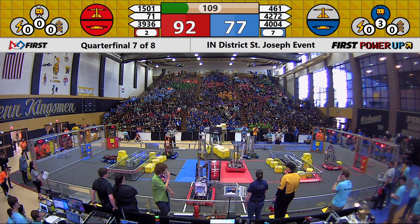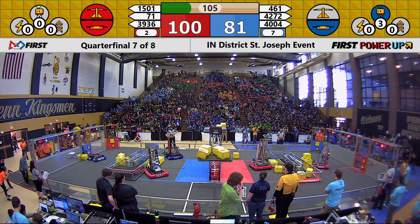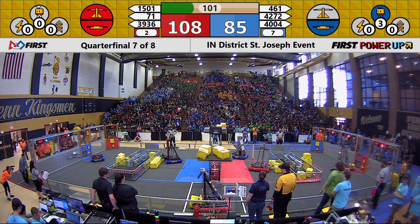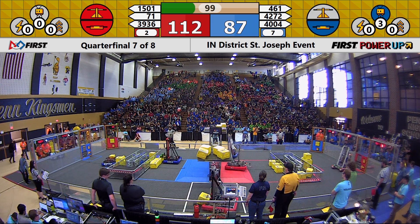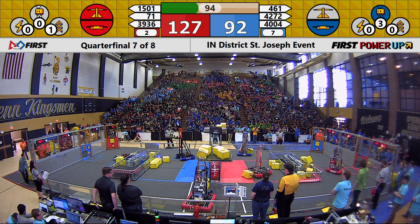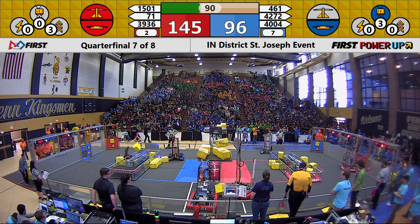461 just barely dropping their cube. A power-up activated from the Blue Alliance — that's Levitate, giving a team a 30-point boost at the end of the match. 461 taking a cube. Red Alliance still with control of that scale. 3936 grabbing a cube and putting it into their exchange. They currently have cubes queued up for boost.